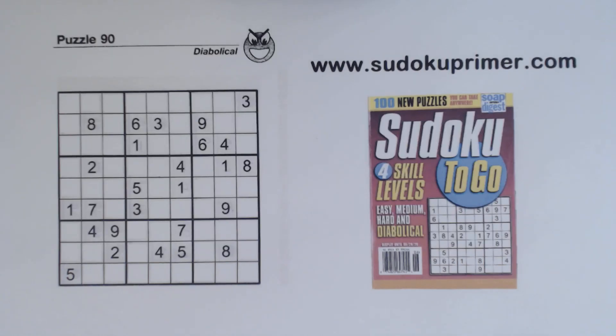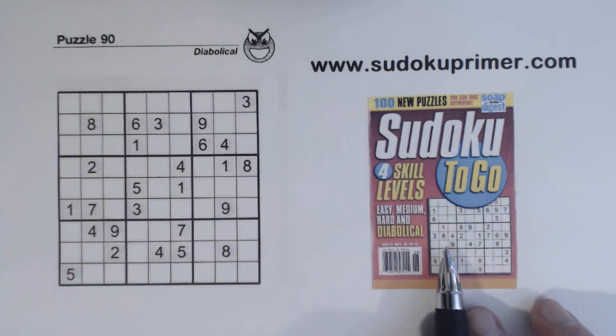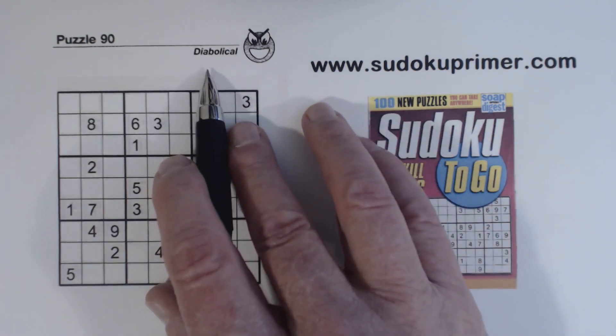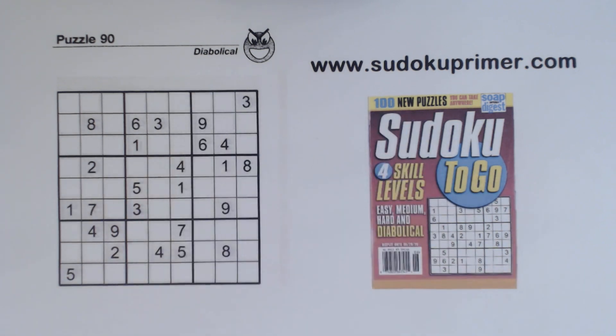Welcome to this edition of Sudoku Primer Videos, where we solve without candidates. This is puzzle number 90 from Sudoku to Go, volume 150. It's a diabolical skill level, and we'll use a combination of twins and triplets to find a couple of numbers when this puzzle gets very difficult.